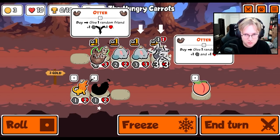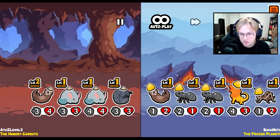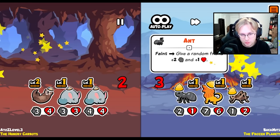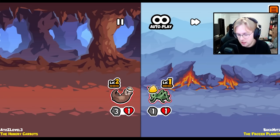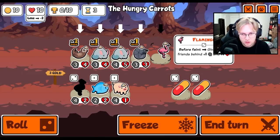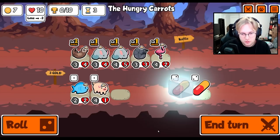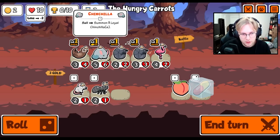I think we do this just to get early wins. Never mind, we don't because we're against a frilled dragon ant team. Flamingo. Hill bug.